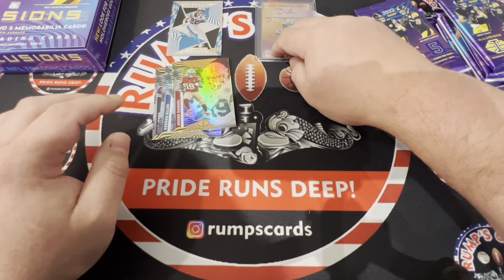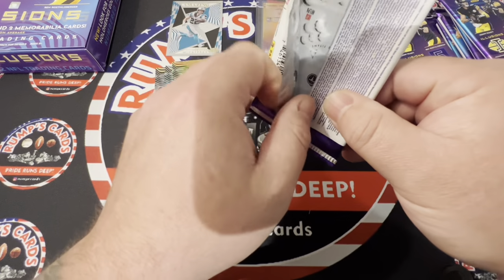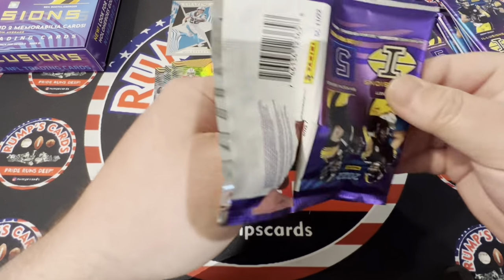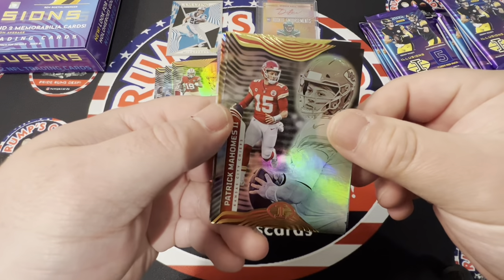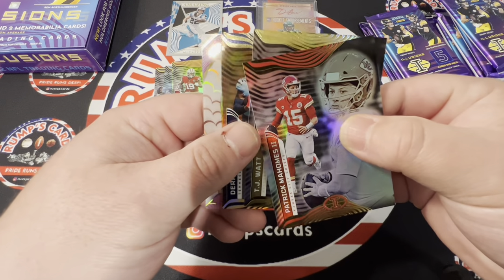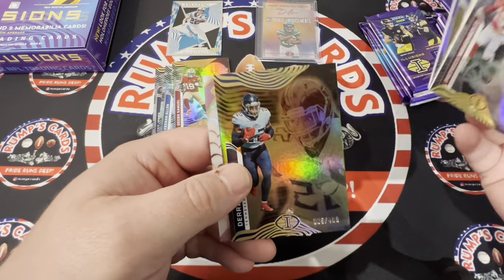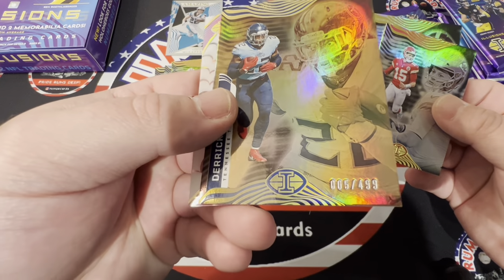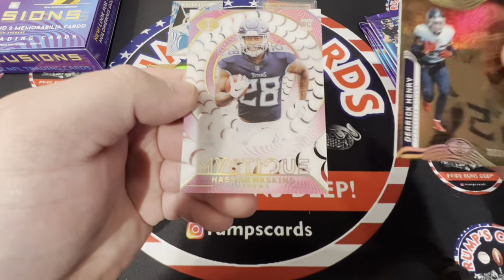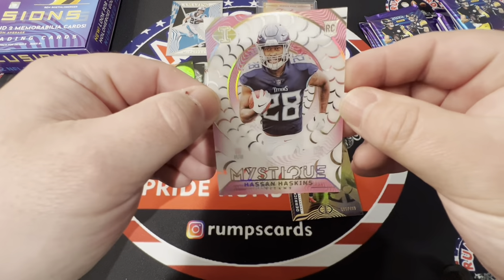A normal 55-point will hold these. Let's get into pack two. Remember, three autos, two mems — and that is a good way to start off the box. One of the better running backs, one of the better rookies in this rookie class. Pat Mahomes, T.J. Watt. And I think here we got shorted a card. Derrick Henry out of 499 — five of 499. And we got Hassan Haskins on the Mystique, numbered to 399.